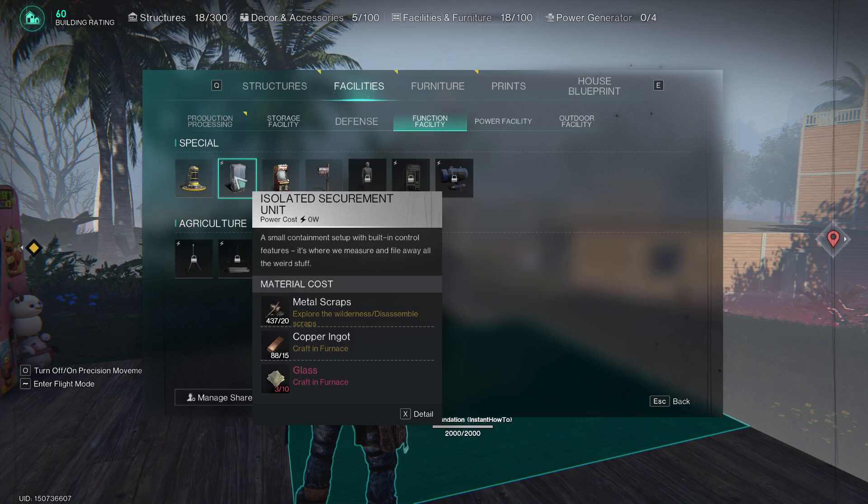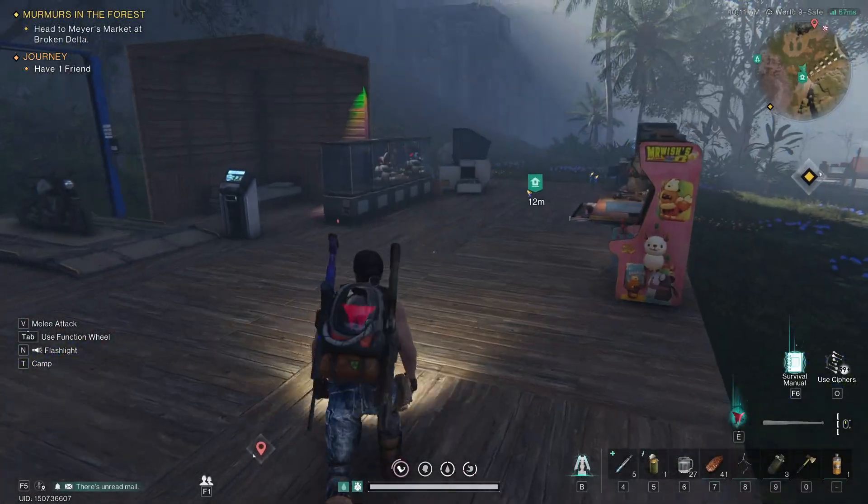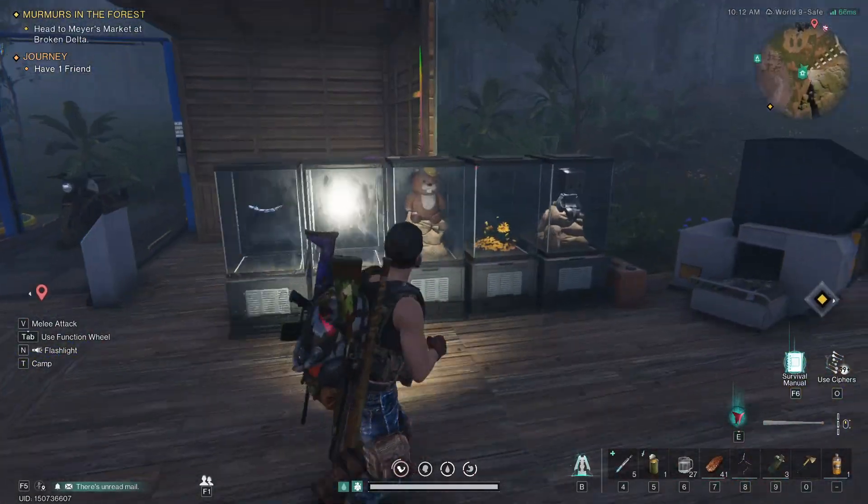In here you want to build an Isolated Securement Unit. As you can see, the cost requires metal scraps, copper ingot, and glass — pretty easy to get. Then you simply want to place one down; as you can see I have multiple over here.